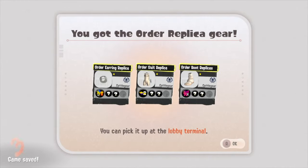The Side Order replica gear is something you will get automatically by completing the Spire of Order for the very first time. Once you have beaten the game for the very first time, you will get the full Order replica gear set and you can wear it. This is designed by Cuddle Gear and you can see the abilities you'll get here.